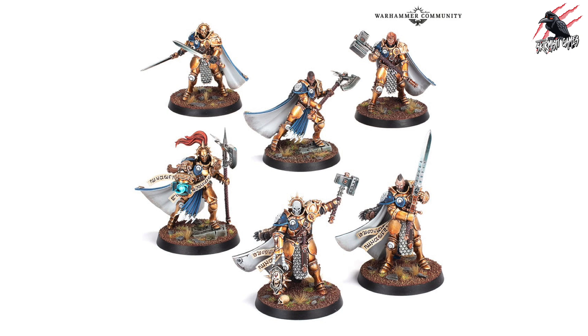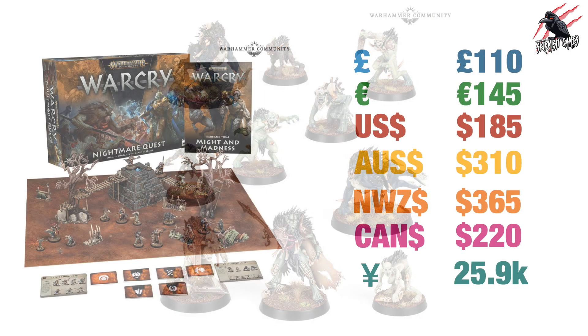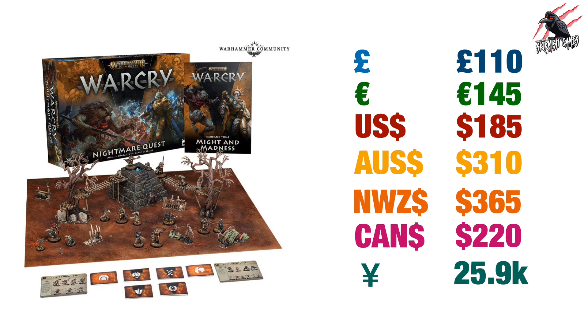Nightmare Quest gives you two awesome warbands. I think they've done a really great job here — Stormcast Eternals, which I'm a fan of and think will fit in nicely if you like the newer Thunderstrike armour models, and then you've also got the Flesh Eater Courts, which have some really nice models. It's brilliant to see them getting an update. You also get all the terrain, cards, and the board.